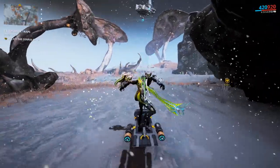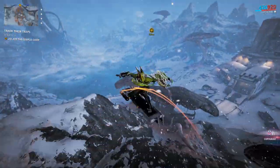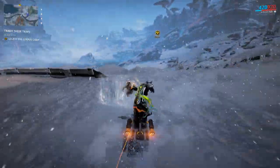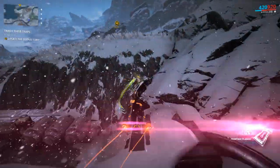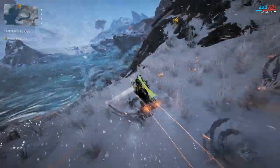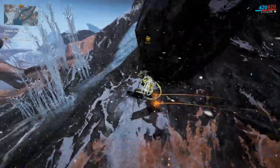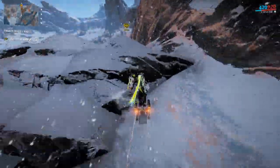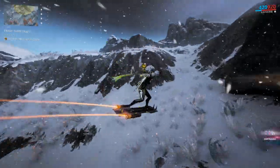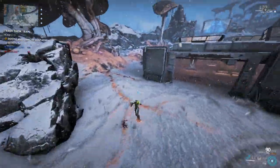That mod allows the Tetra's shots to bounce off walls more. You might ask why you'd want that — it's because you can run inside really tight corridors and spam the Tetra, having bullets ping-pong off the walls continuously, murdering everything inside. I'm also using the K-drive here instead of an archwing to show you that you can get pretty much everywhere you want on the Orb Vallis K-drive.